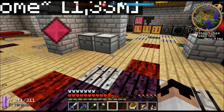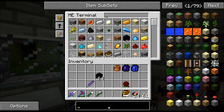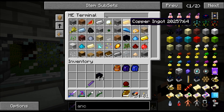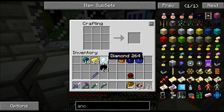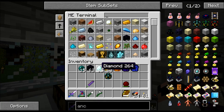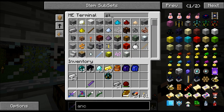Another thing I want to do this episode is going to require some diamonds — I'm going to make a world anchor. This is the recipe, a bit expensive as you can see. That will keep an area loaded even if you are not near it, which is pretty cool. And it's going to be near our oil well.